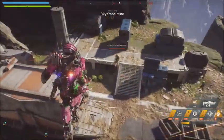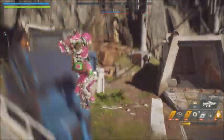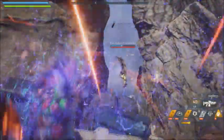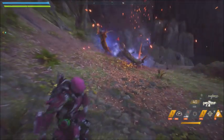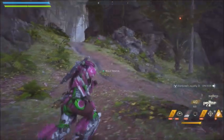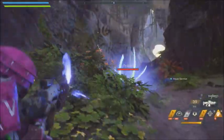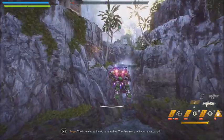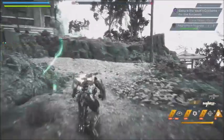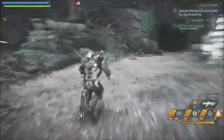Here we are. Seeking missile — doesn't do the most damage, I've got to say. Pretty good radius from a frag grenade. Here we go, a world event finally! This is a really weird world event — you have to pick up these orb things to open a vault.